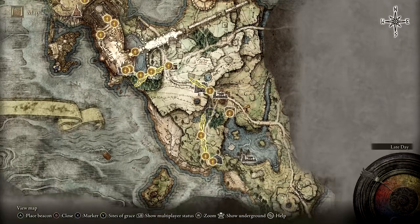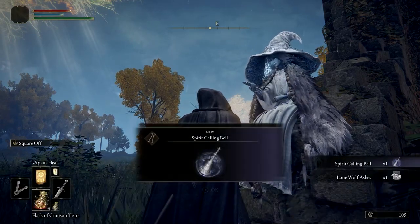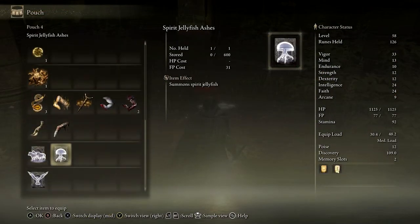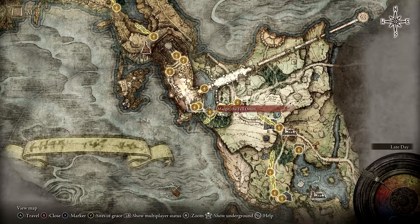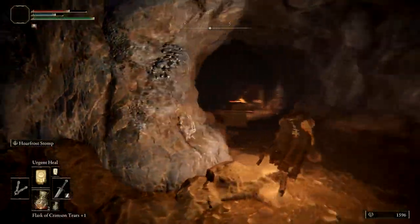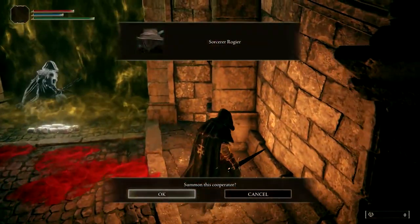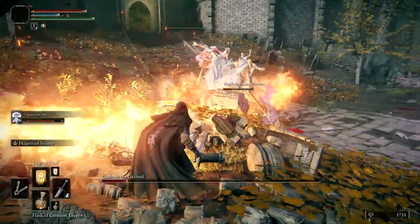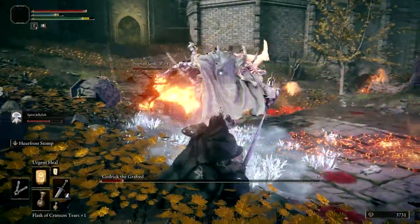To use the Spirit Jellyfish Ashes you'll need the Spirit Calling Bell, which is obtained by speaking to Renna who will greet you at the Church of Elleh at night. Go to a Site of Grace and apply the Hoarfrost Stomp to your weapon of choice, map the Spirit Jellyfish to your hotbar, allocate most of your flasks to Cerulean Tear FP flasks, then head into Stormveil Castle to challenge both Margit and subsequently Godrick. If you need to upgrade your weapon, which will improve the damage done by Hoarfrost Stomp, you can quickly stomp through Limgrave Tunnels with a base level Hoarfrost Stomp to get some Smithing Stones. Outside both the Margit and Godrick fights there will also be gold summoning signs which you can use to get some much needed assistance. Taking advantage of those gold summoning signs, using my Spirit Jellyfish, and using the Hoarfrost Stomp, it still took me a couple of attempts to beat both bosses — but it was a much easier task than it would have been otherwise.